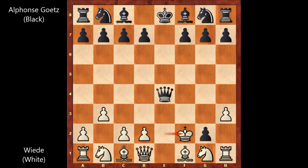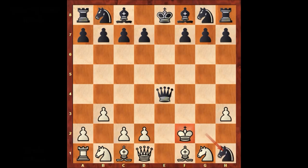Now how to capture the rook? Black captured the rook, but after capturing, which piece to promote — a bishop, a queen, a rook, or a knight? Alphonse Goetz captured the rook with promoting to a knight: g takes on h1, promoting to knight — checkmate!